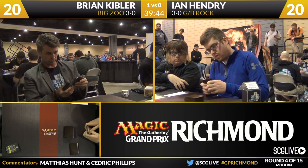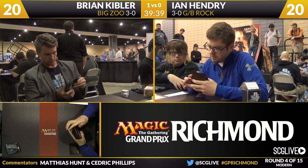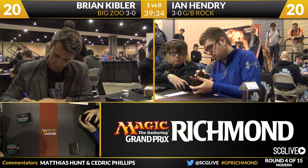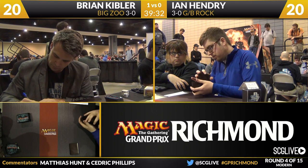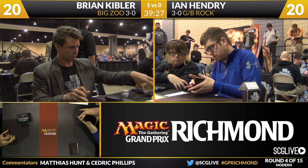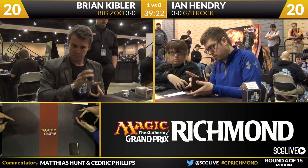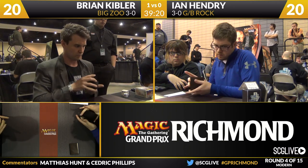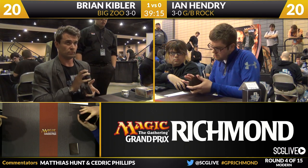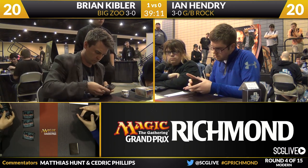Kibler's sideboard has Torpor Orb, Ethersworn Canonist, two Aven Mindcensor, two Blood Moon, two Choke, a Rule of Law, two Ancient Grudge, two Fracturing Gust, and two Thalia, Guardian of Thraben. Interestingly, all 15 of Kibler's sideboard cards are hate cards for different varieties of combo decks — normally you see about seven slots devoted to that. He could board in Blood Moon, which would certainly take away Ian's ability to cast Obliterator — but Ian only has six non-basic lands and four Swamps, so it's not a guaranteed lock.